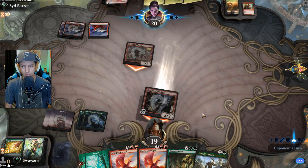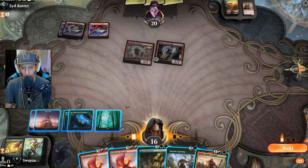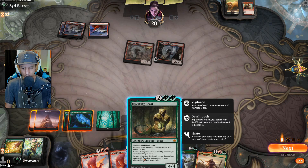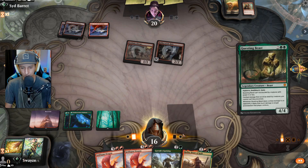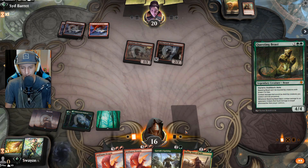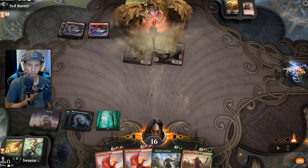Facing some hasty stuff here. They get a Goldspan Dragon off the top — okay. This has vigilance, so I might as well play this as opposed to the Goldspan Dragon so I can deal a little damage and keep back a blocker. That's going to be the play.